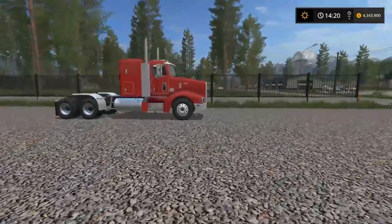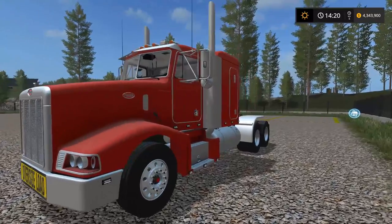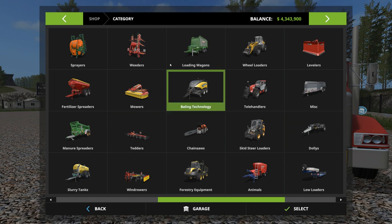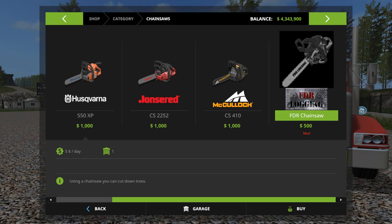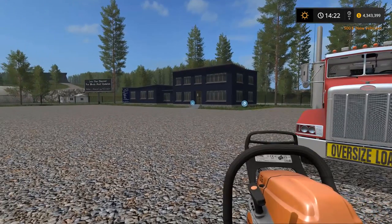Today we're going to be starting with our Peterbilt 387, all souped up and ready to go. We're going to be using FDR stuff — specifically the FDR logging pack. Let's check out his special chainsaw real quick.